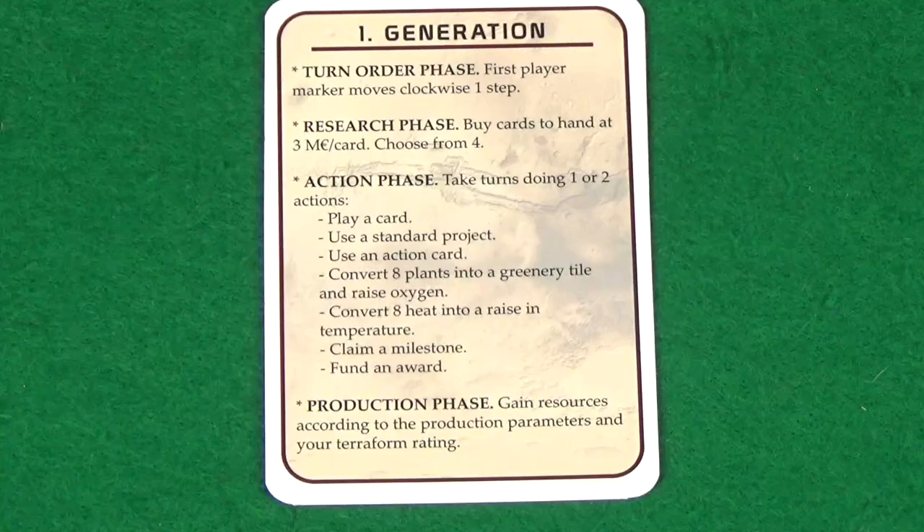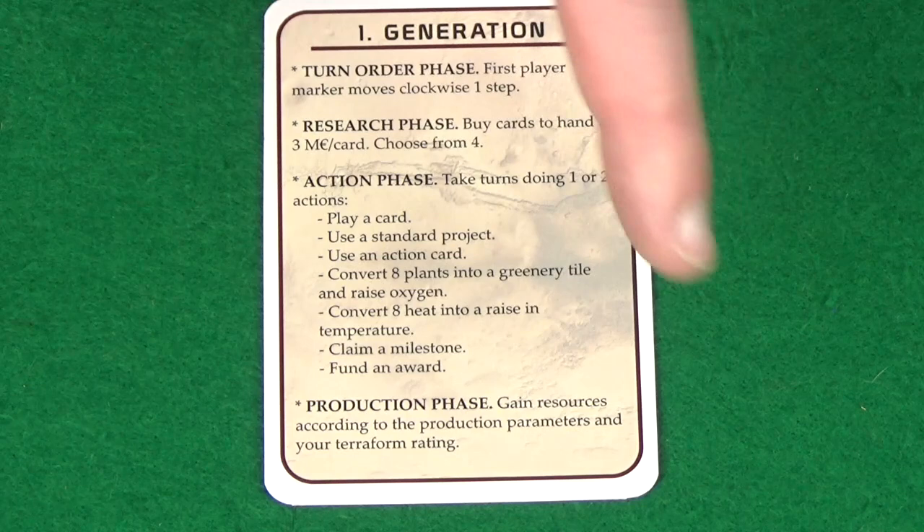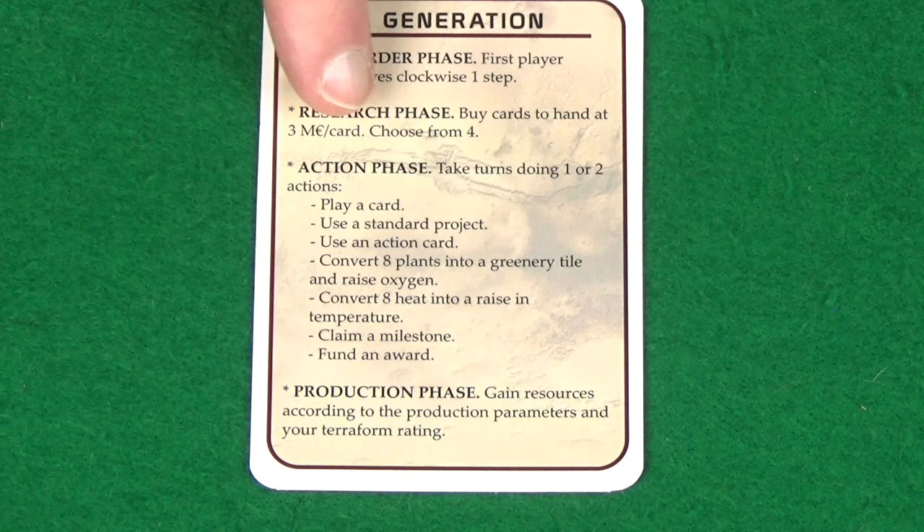During the action phase, each player takes one or two actions and then play passes to the next person. This continues until a player chooses to pass, at which point they cannot take any more actions for the rest of the generation. Once all players have passed, the action phase ends.